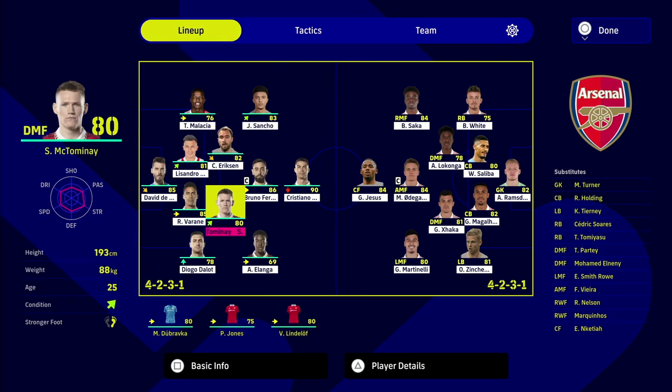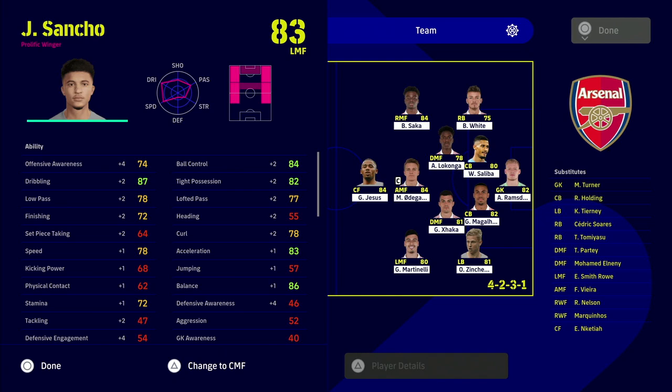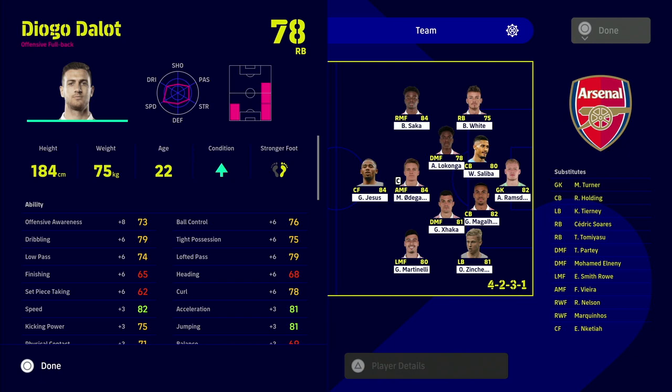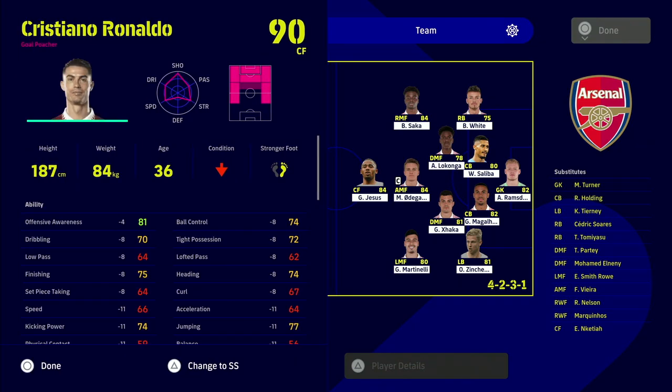Going through this Manchester United squad, we've got every form arrow available in the game — starting with the worst, Ronaldo on red, all the way up to Eriksson and Sancho on the second-best arrow. If a player has a good form arrow, they get a plus addition to their attributes. Sancho, for example, gets plus two dribbling, plus four offensive awareness, plus one acceleration, plus one speed. The best condition — arrow fully up — gives a player like Dallo plus six dribbling, plus three speed, plus three acceleration, plus three jumping, plus eight defensive awareness.